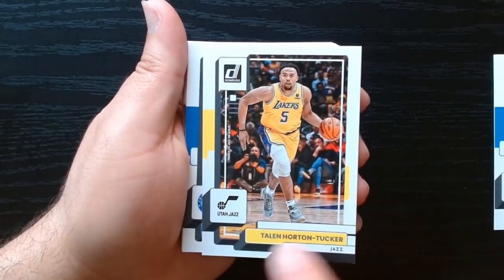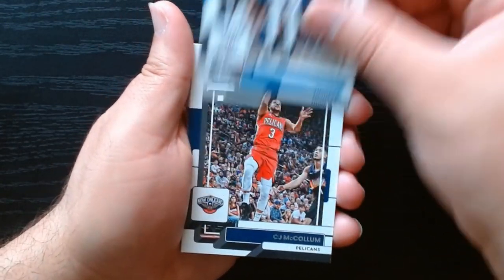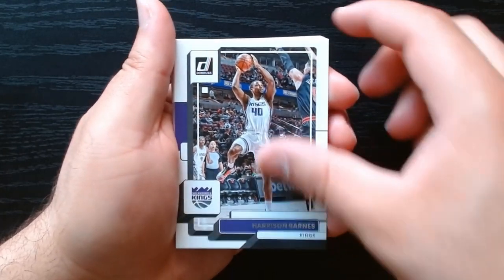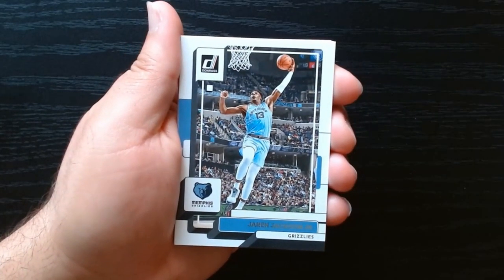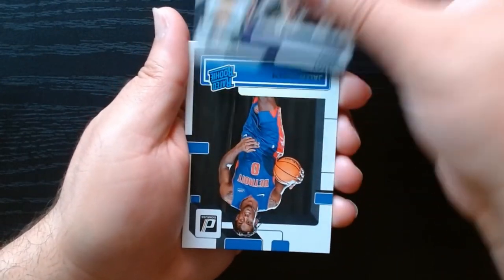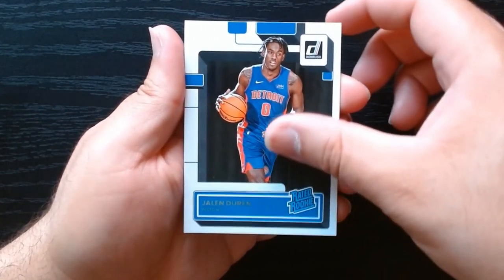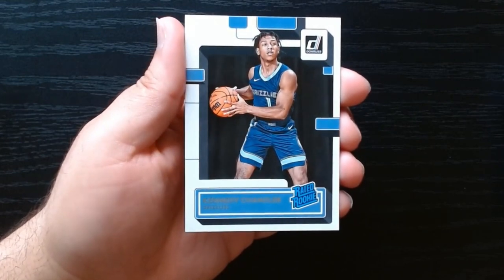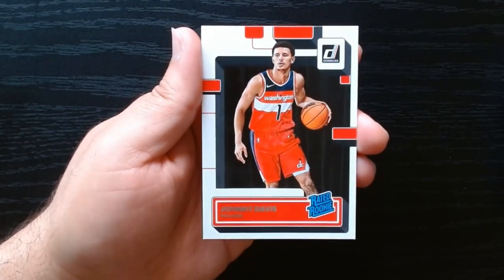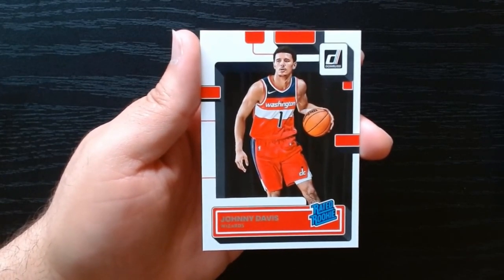Jalen Thornton — I guess that's the Utah design. We should get more rated rookies down the line in this pack. Russ with the Lakers. There we go — Jalen Duran rated rookie, Kennedy Chandler, and Johnny Davis is our third rated rookie. Not bad for the pack. Jalen Williams, we'll take that one.